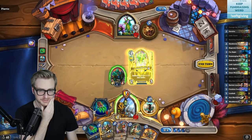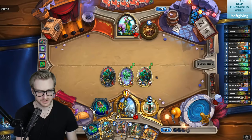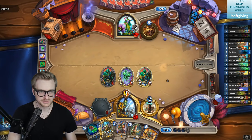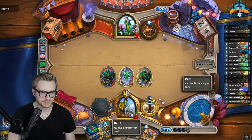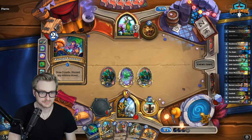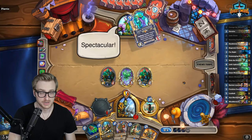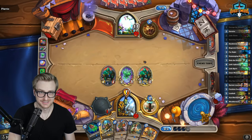That's good into Spreading Plagues. I'm not necessarily weaponing next turn, probably start with the questing just because I want to get value off of that. What if he Poison Seeds your Shatterboard? Well, if I get Loatheb in it he can't — oh, I suppose he could. Yikes, that was not good.